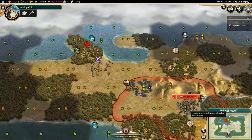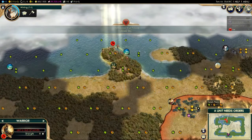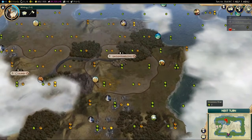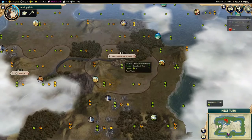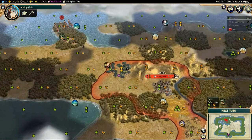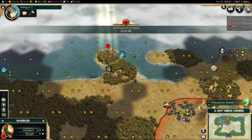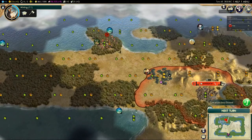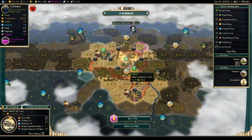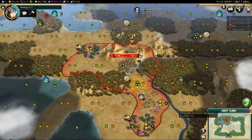There's also the diplomatic victory. Each empire gets a certain number of votes, and if enough vote for you, you win. To win diplomatically you need to bribe people, generally with money, though liberating empires that have been destroyed is also a good way of going about it.